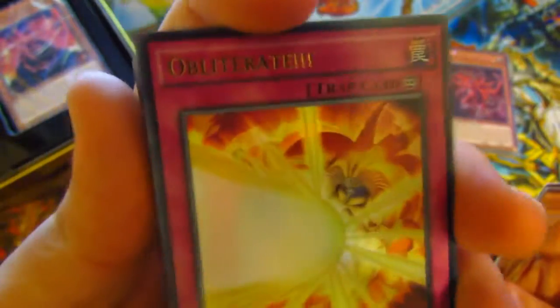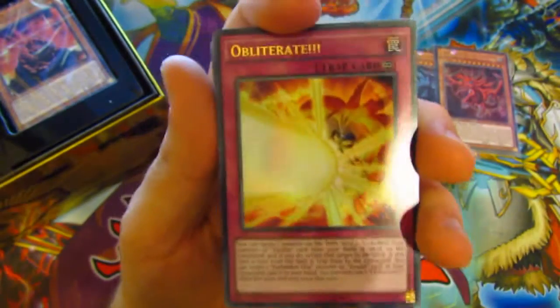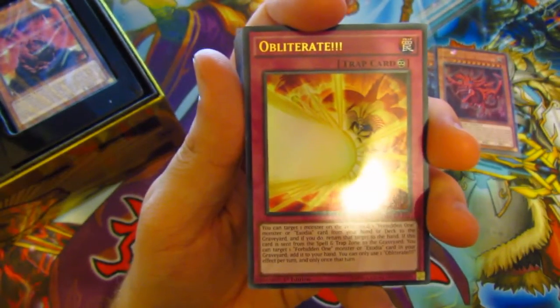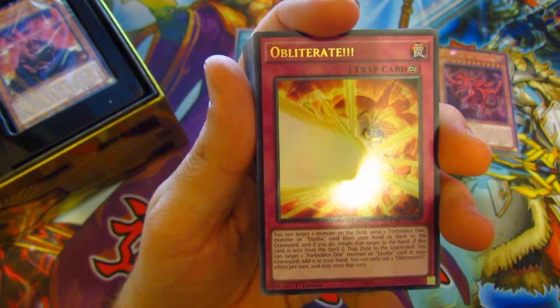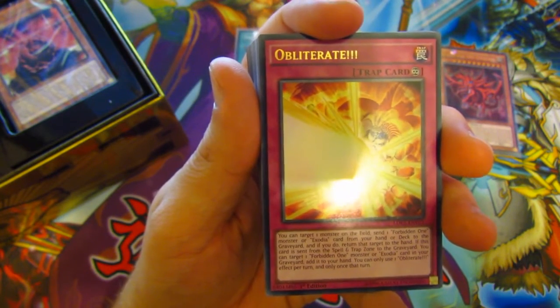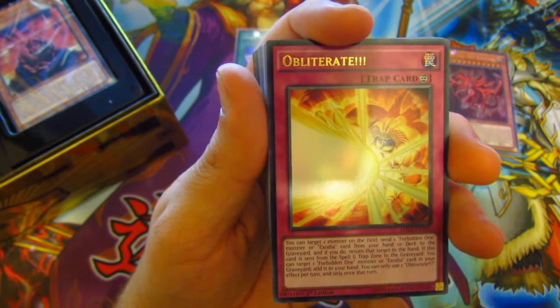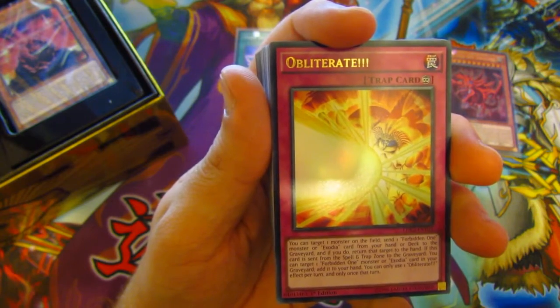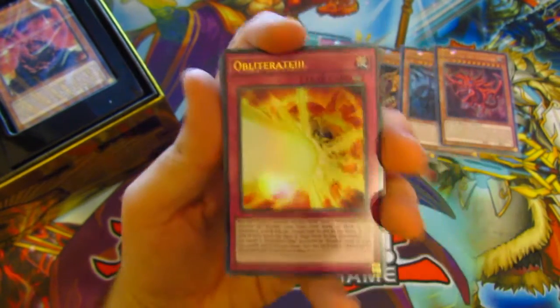Oh — Exodia art card! That's sick art. You can target one monster on the field — send one Forbidden One monster or Exodia card from your hand or deck to the graveyard, and if you do, return that monster to the hand. If this card was sent from the spell and trap card zone to the graveyard, you can target one Forbidden One monster or Exodia card in your graveyard and add it to your hand. That is very nice.